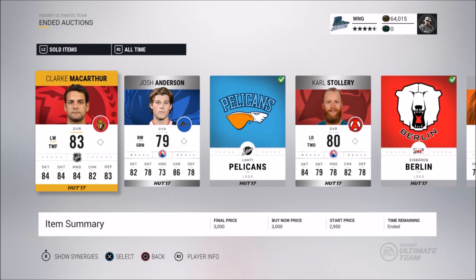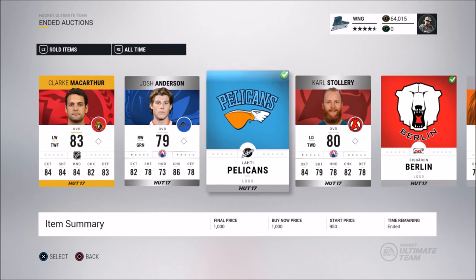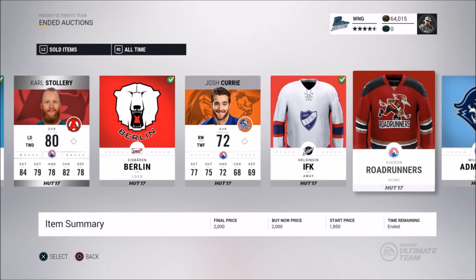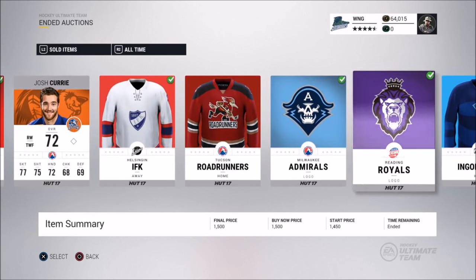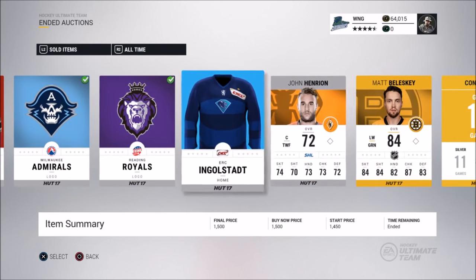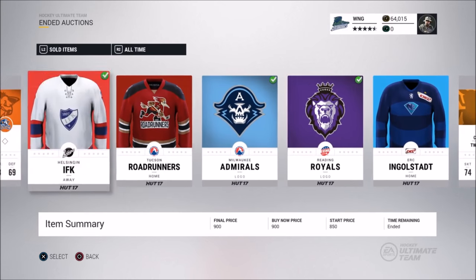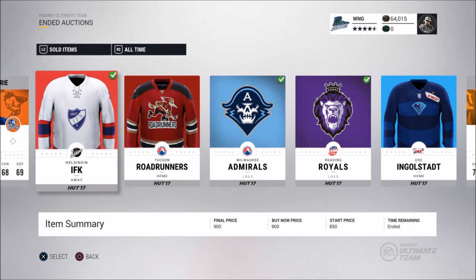That wraps up my NHL 17 how-to-make-coins video for HUT. If these methods work for you, make sure to like and drop a comment, and subscribe. To prove these methods work: just after I posted those Clark MacArthurs, one sold for 3k. And from the silver packs — a logo sold for 1000, others went for 300, 400, 1500, 900, 2000, 950, 1500, 400, and 250. It all adds up. These methods do work, they might just take some time and investment.